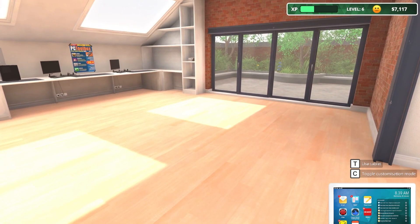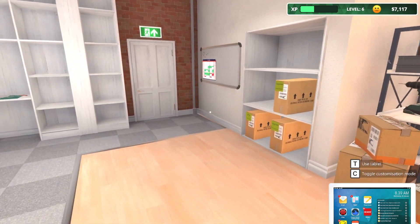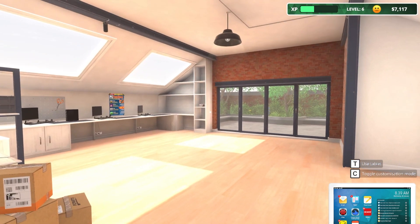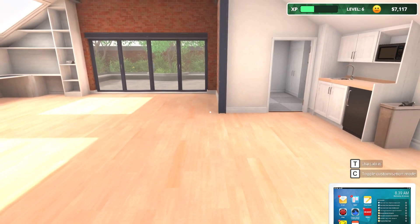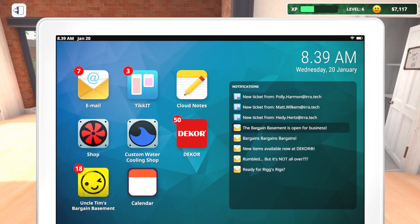Welcome back to PC Building Simulator - this is the IT expansion, and we're going to keep going. We've been working through this, fixing people's computers, going off-site, doing stuff. We can sell computers now to... no, that's not true, that's a lie. Bargain Basement is where we can buy packages of items. Rigs is where you can sell computers. We're going to focus on continuing to work through some of the stuff we've been doing.